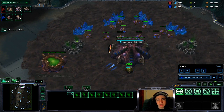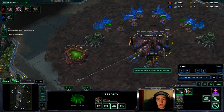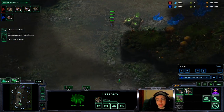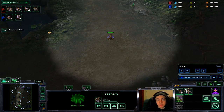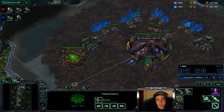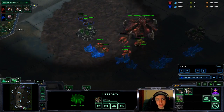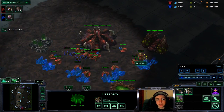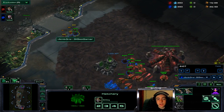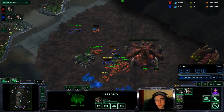We have 13 drones which is plenty. I didn't even go for ling speed at this point — I think this was only the second time I'd ever tried this. I'm just massing queens and zerglings. I did get supply blocked but that's not a big deal. At minute 1:50 we're already pushing in. He just created his first four lings — we run in and already do some damage.